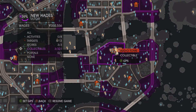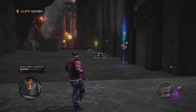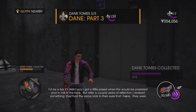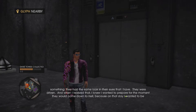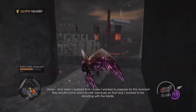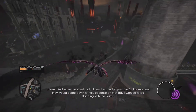Here is the next audio. As you can see our little yellow arrow will show us. Audio: "I'd be a liar if I didn't say I got a little pissed when the would-be president shot me in the face, but after a couple years of reflection I realized something. They had the same look in their eyes that I have — they were driven. And when I realized that, I knew I wanted to prepare for the moment they would come down to hell, because on that day I wanted to be standing with the Saints."